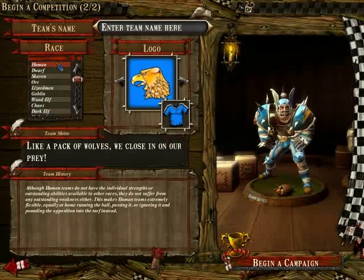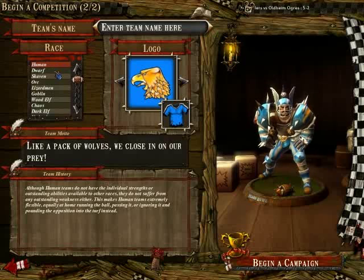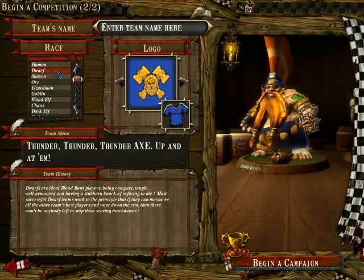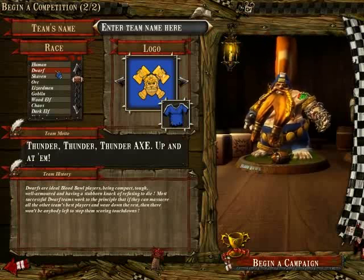When you start out your first team, humans are not really the best choice. Dwarves, however, are really, really strong when you start out. They have one big problem, which is their very slow movement. However, they do have high armor. They also have starting skills like Block and Tackle, which are really important.